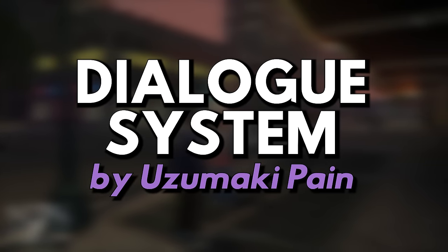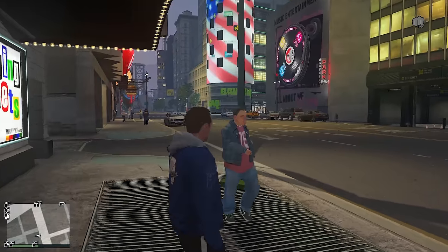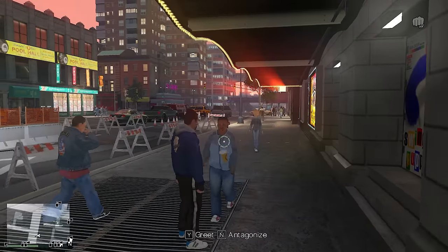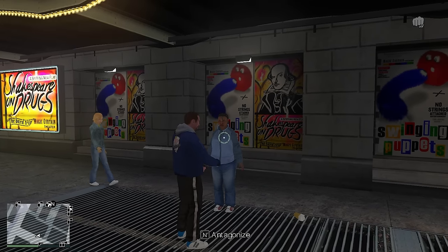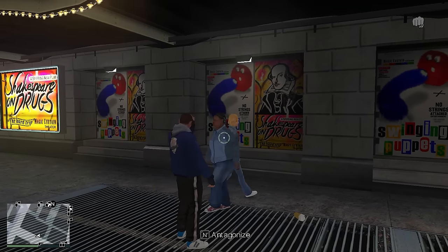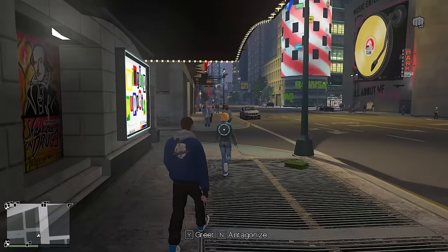Mod number eighteen: GTA 4 Dialog System Mod by Uzumaki Pain. As you might recall in GTA 5's single player, the player can interact with NPCs by pressing the right D-pad button, and whether it's Michael, Franklin, or Trevor, they'll have a brief conversation with the NPC. That's what this mod does for GTA 4 — it allows the player to greet those around the city but can also antagonize them, which, like GTA 5, has karma in whatever direction you take with it.